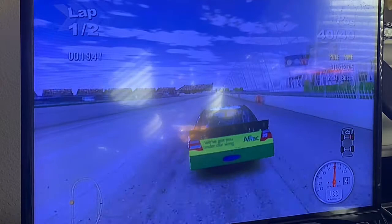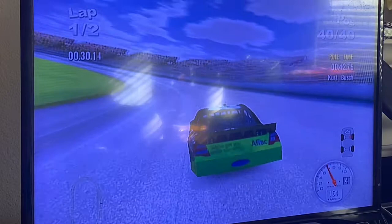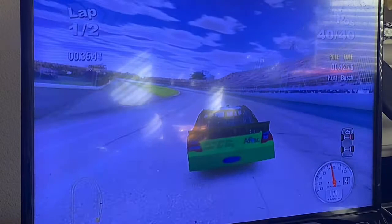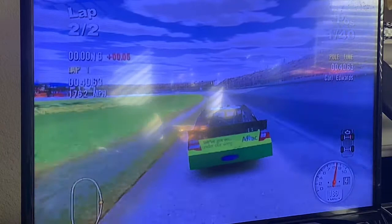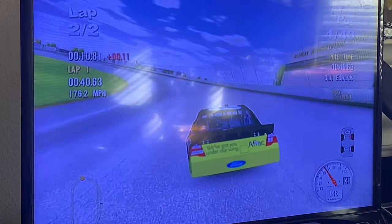You usually follow the groove here, which is this black part. I'm trying to slow down so I don't brush the wall and damage my car even further. Alright, top spot — Kurt Busch was the driver that I had to beat for the pole position. Whoops, slow way down.